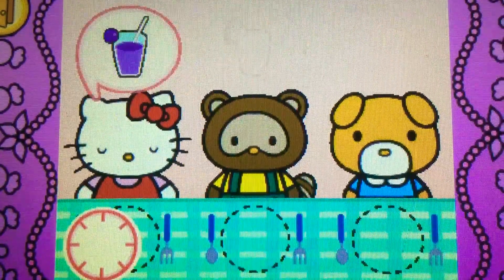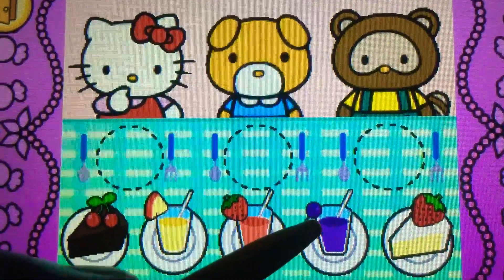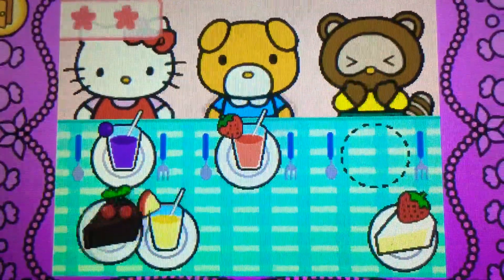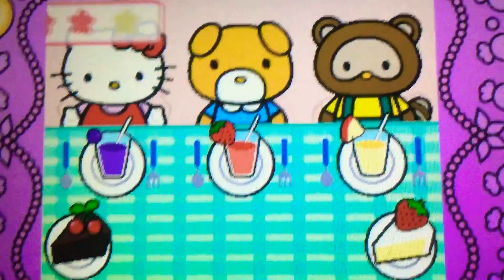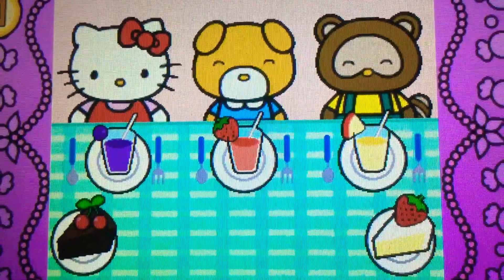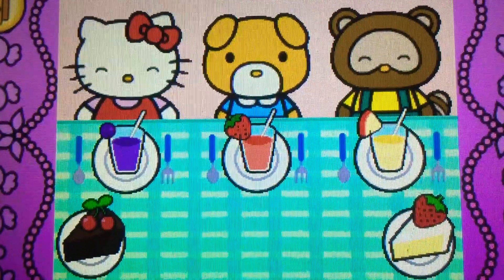Watch carefully. Remember what each guest wants before the time runs out. Drag the correct food or drink to each character. Oh no. That's right! Yum! Hello Kitty and her friends think the food is so tasty. Hello Kitty is so happy to share the food with her friends.